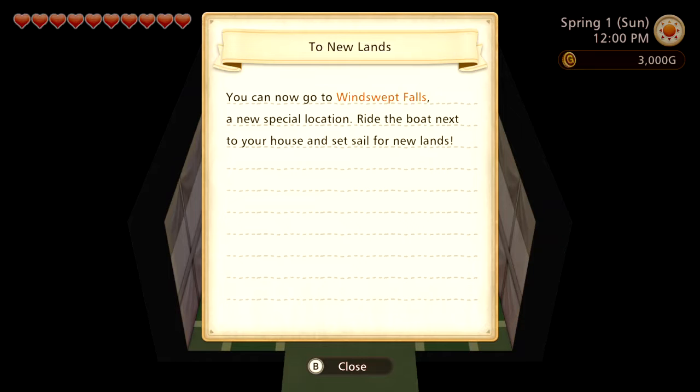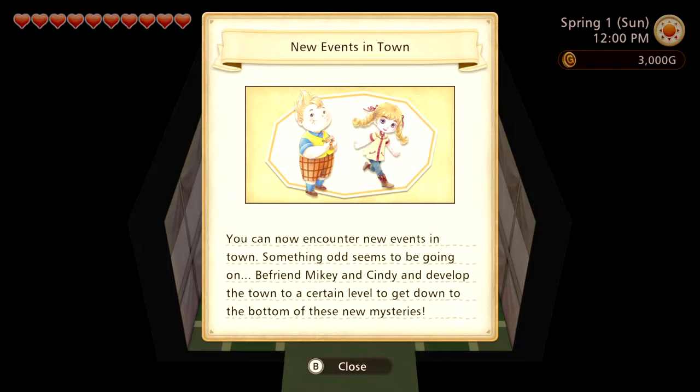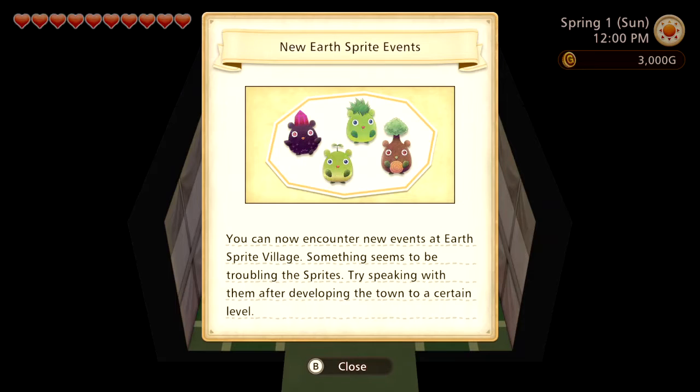Windswept Falls, Terracotta Oasis — do you say that right? New events in town — something odd seems to be going on. Befriend Mikey and Cindy and develop the town to a certain level to get to the bottom of these new mysteries. Oh, I think this is from the expansion pack I bought. New earth sprite events — you can now encounter new events at earth sprite village. Something seems to be troubling the sprites — try speaking with them after developing the town to a certain level.